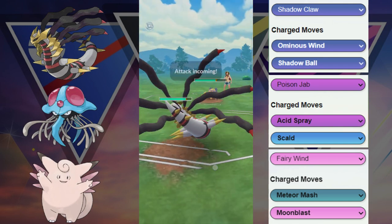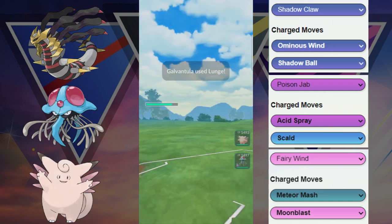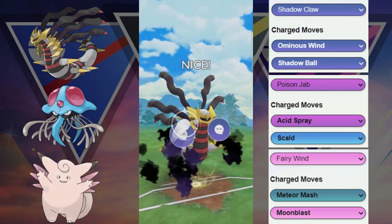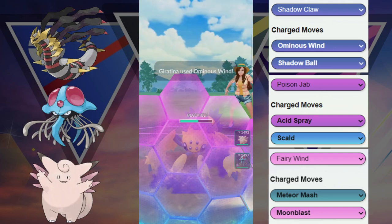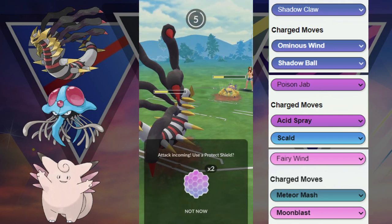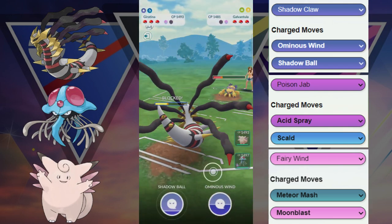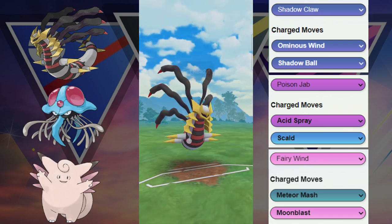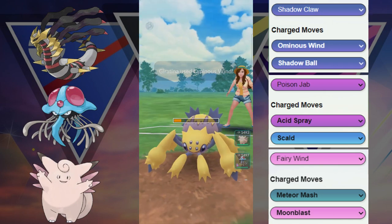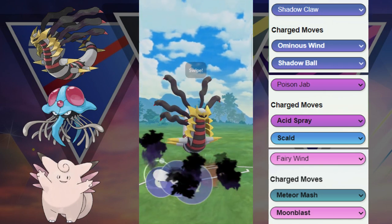Hang on, we got the Galvantula versus this Giratina. We can survive any move here so we're gonna let this first one go — ends up being the Lunge, and Lunge, even though it's resistant, does pretty good damage. We're almost already at half health but we do get a shield which is pretty good. Here we're going to invest this shield to keep it alive and then we're going to throw at good timing. This Ominous Wind potentially could get the last shield — no, but we do take it out.